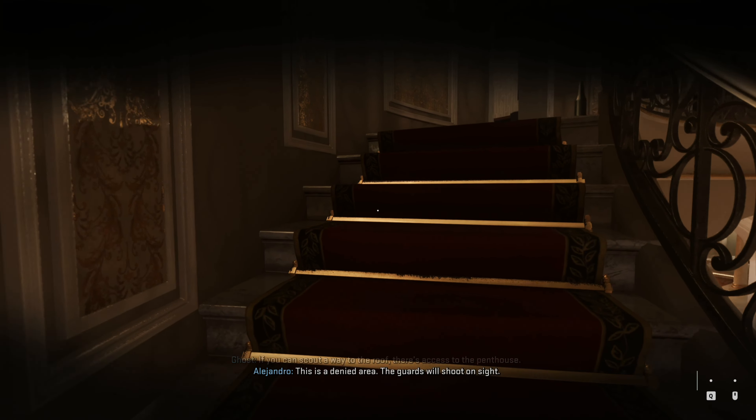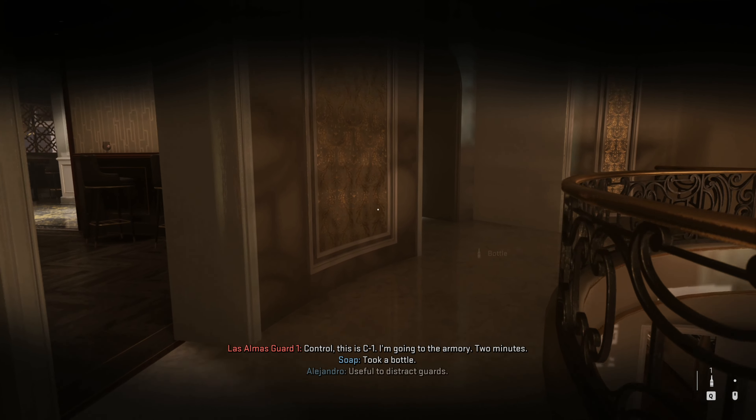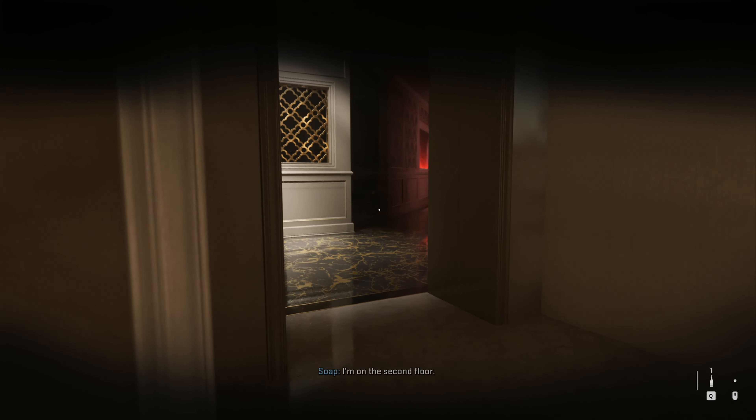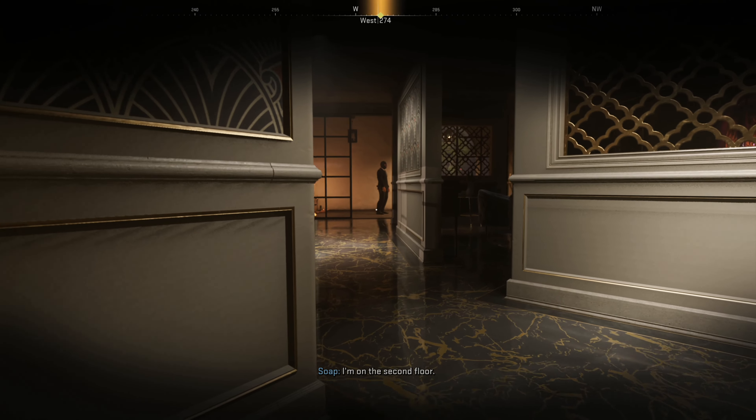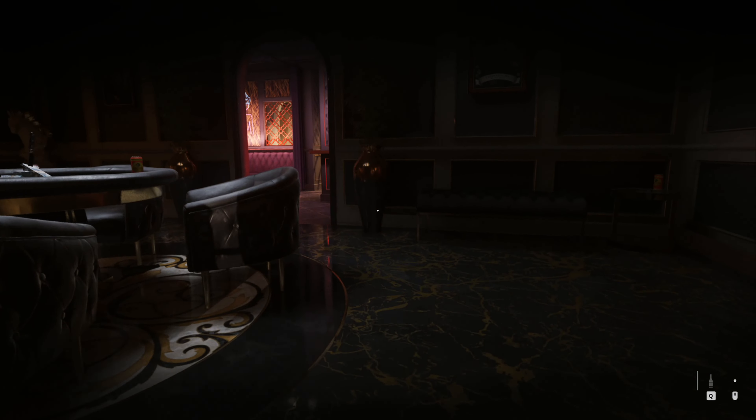Crouch and pick up a bottle at the top of the stairs. Take the second arch on the left, but be careful — a guard might be there. When you see he's turned around and walked away, that's when you can go through. You'll see another guard at the end there.